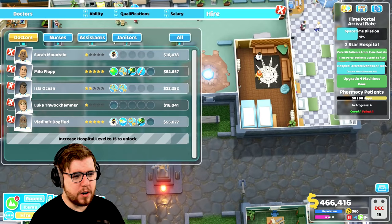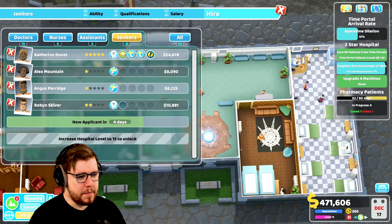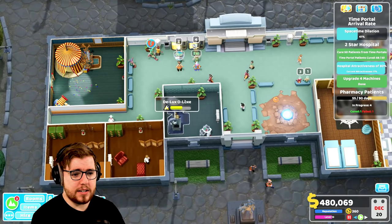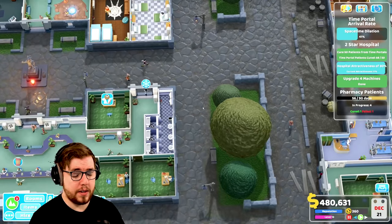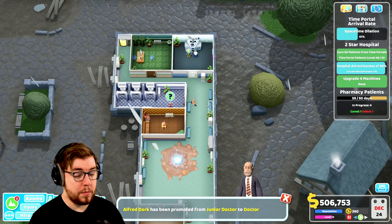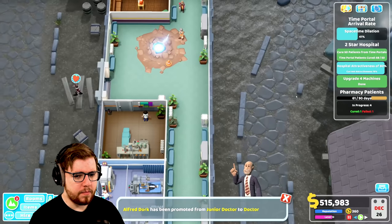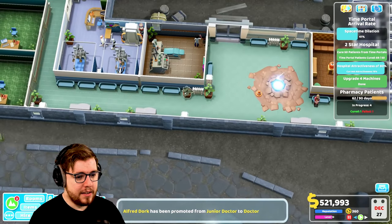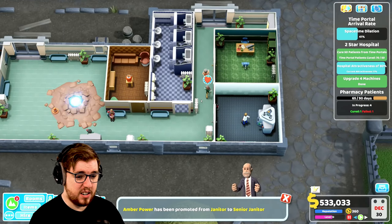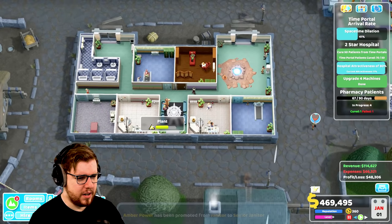I don't know if we need more janitors, but I'm going to get another janitor and hope that they can actually keep up with the amount of plants we have and actually water them. Because we're at 77% on hospital attractiveness - it goes down to 76 from time to time, but hopefully the janitors can help us a little bit here. Hopefully they can get it up to 80% - I'm not really sure what's holding this back, to be honest.